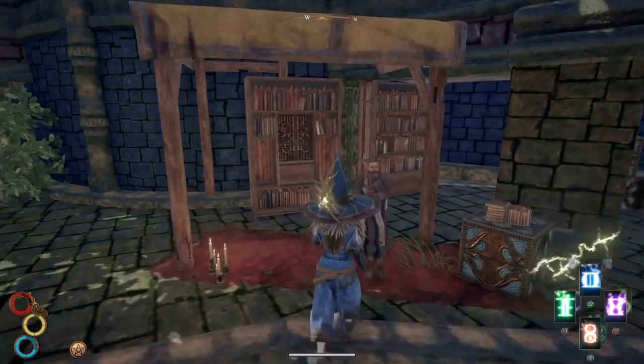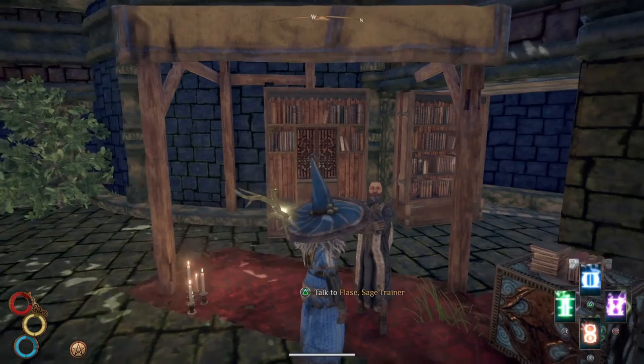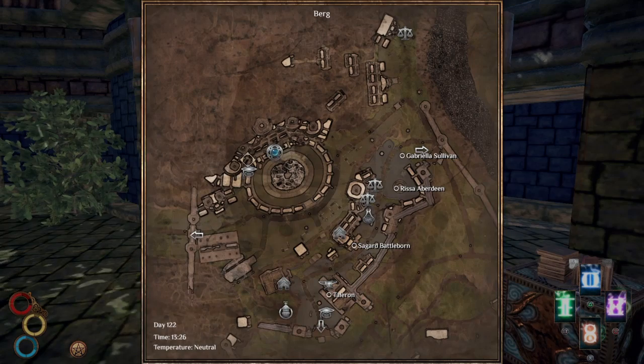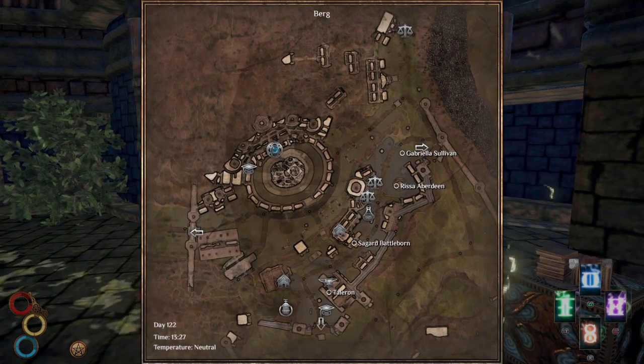You want to come talk to this man here. I'm assuming his name is Flassay, the sage trainer. He's located in this top area of Berg.